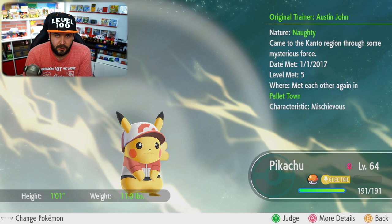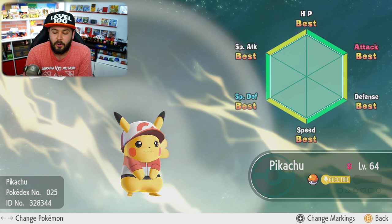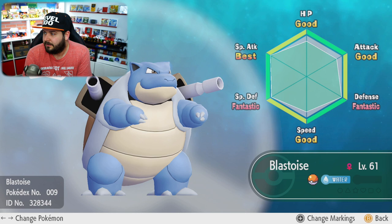Now you may be wondering what is the power of your starter Pokemon? The starter power of your starter Pokemon is perfect. Your partner Pokemon — Pikachu or Eevee — has perfect IVs. That is a six IV Pokemon.